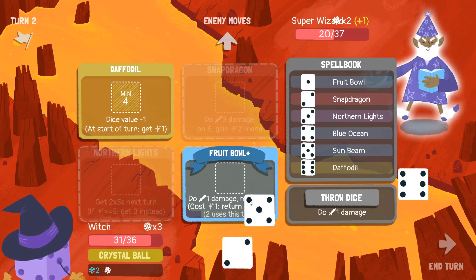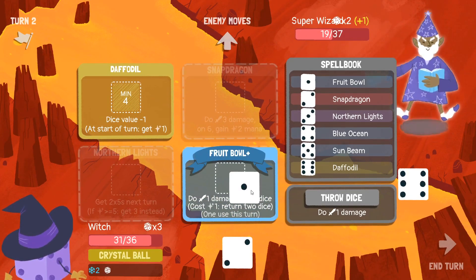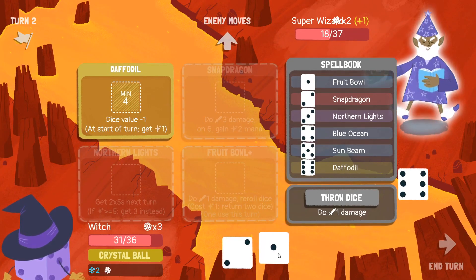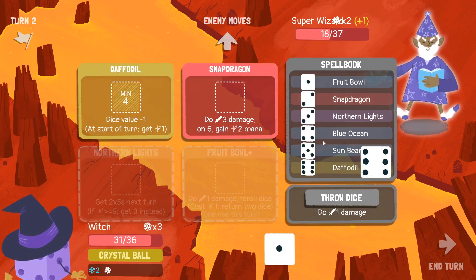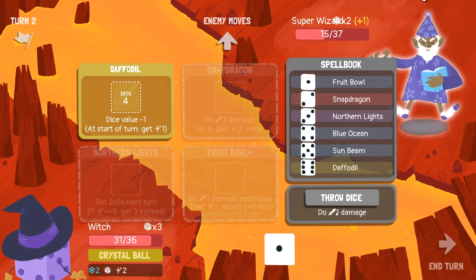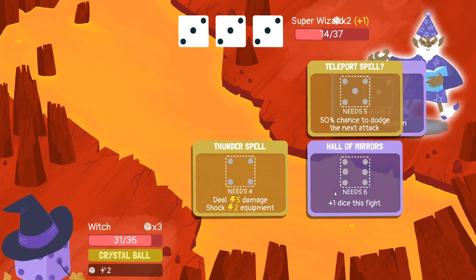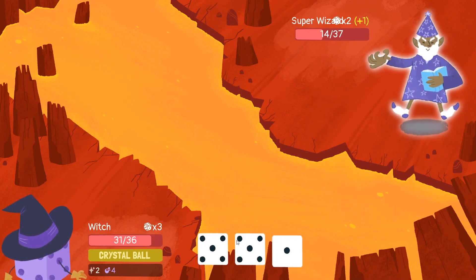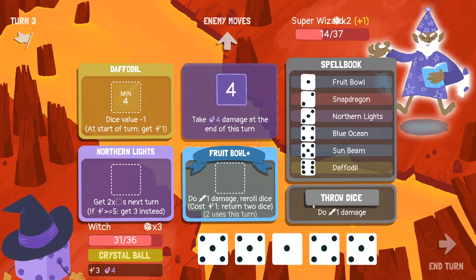So then the five gets this? That seems weird, but okay. I got a one and another one — that didn't work out at all like I planned. Oh well. I'm alive, I have mana, things are okay. You're going to do one poison because you rolled all the same number. Who was it? Poison the Daffodil. Not what I wanted. That's a Snapdragon.